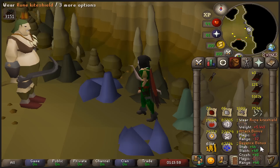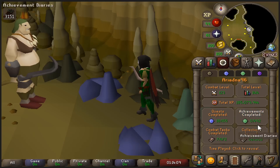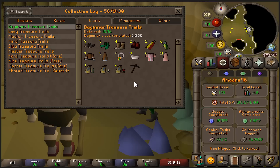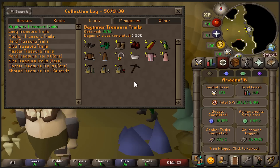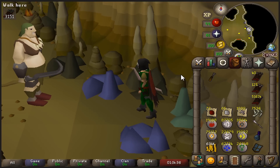Lastly, my rune kite shield — I can't smith this yet, it's from Obor, so that's why I'm keeping it. There's also a little bit of collection logging on the free-to-play UIM, mostly beginner clues. We have 1000 beginners completed. I have a thought of doing more in the back of my head, but I'm not sure how I feel about it — beginners are getting easier and easier, and I don't really want to sink that much time into it. That is it for the free-to-play UIM.